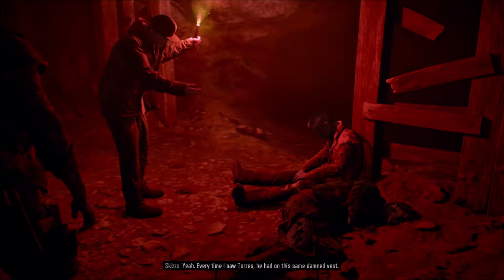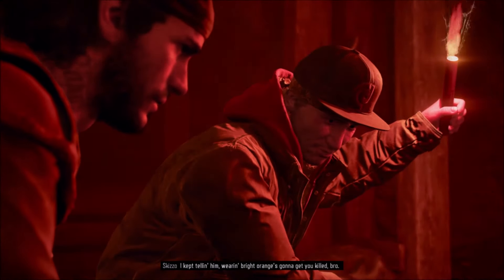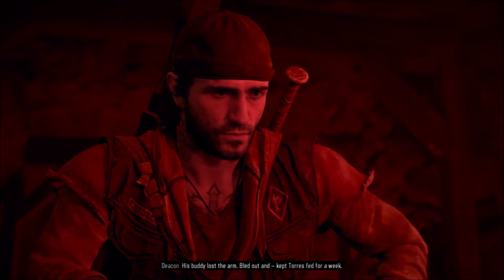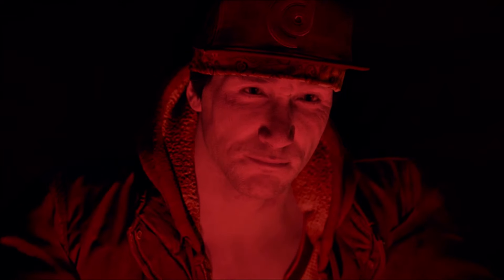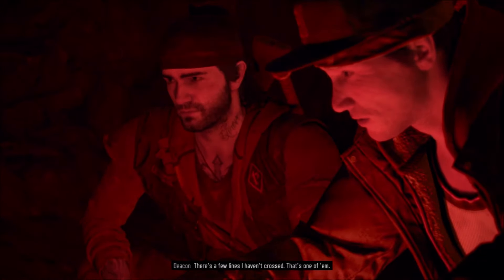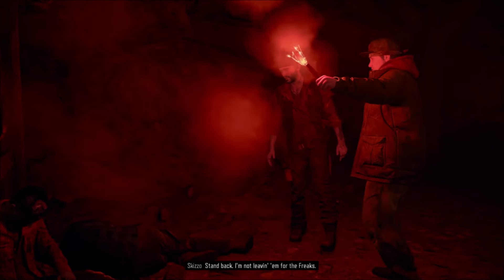In-game dialogue: every time Schizo saw Torres, he had on the same vest. He kept telling him the bright orange was going to get him killed. But it didn't matter in here. Torres's buddy lost an arm, bled out, and that kept Torres fed for a week. Schizo says there are a few lines he hasn't crossed - that's one of them.